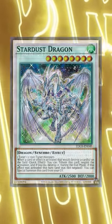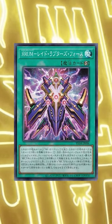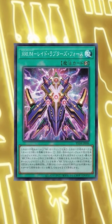But what if we could combine both together? The new Raid Raptor Rank of Magic from Phantom Nightmare allows you to Xyz Summon a big Raid Raptor the same way you would typically Synchro Summon.